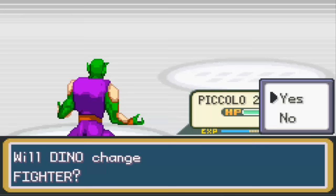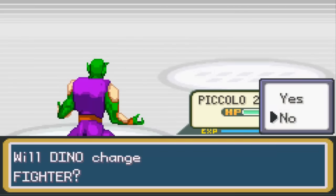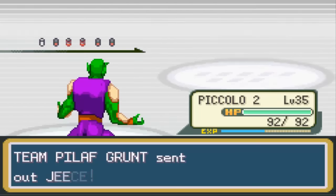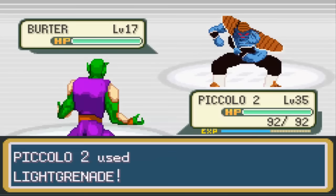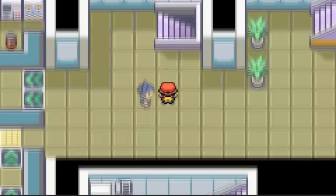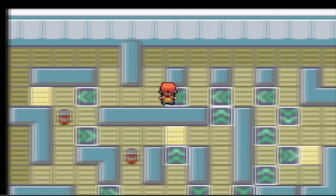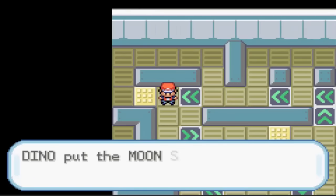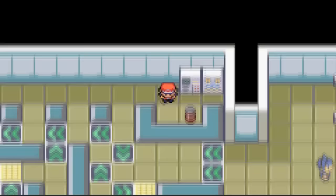On the second floor of the hideout, this trainer has a Galdo - kick him. He's got a Ginyu - kick him. He's got the whole Ginyu squad! Let's get Raccoon out of there, Jace out of there, and Bird Terror is gone - way too easy.